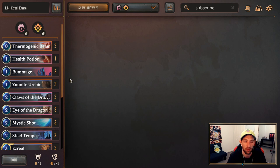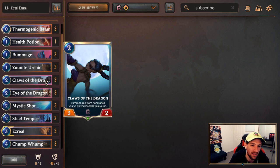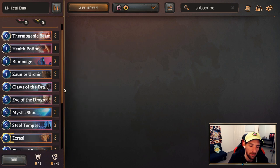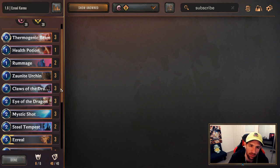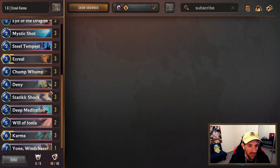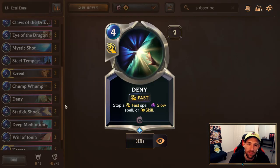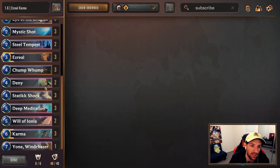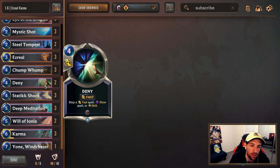As most mulligan guides go, it's all about the curve. The exception would be going up against other Karma Ezreal decks or going up against some really late game control decks — at that point, cards like Claws of the Dragon and Eye of the Dragon probably aren't going to help you too much in the early game unless you're looking for chip damage. Against Karma Ezreal, maybe keeping Claws of the Dragon is okay to try and cheat it out. If you're versing War Mother's control — which you can identify by them playing Tryndamere — keeping Deny is probably a good idea as they won't be doing much in the early game and you'll have a way of guaranteeing clearing the War Mother.